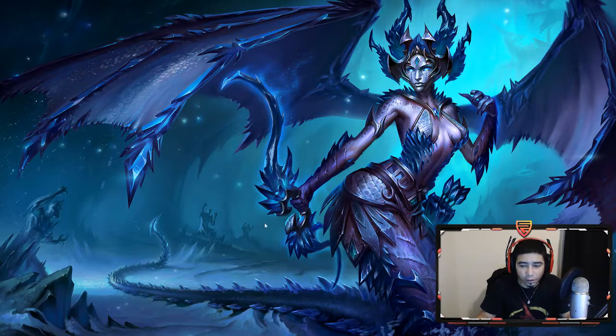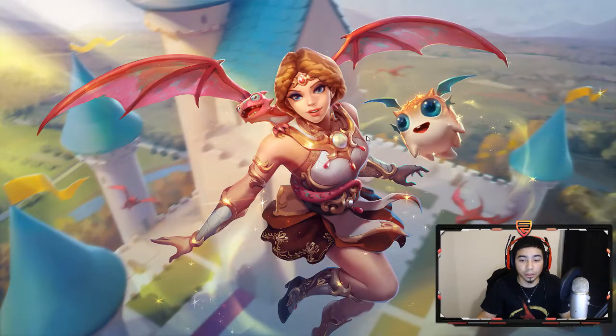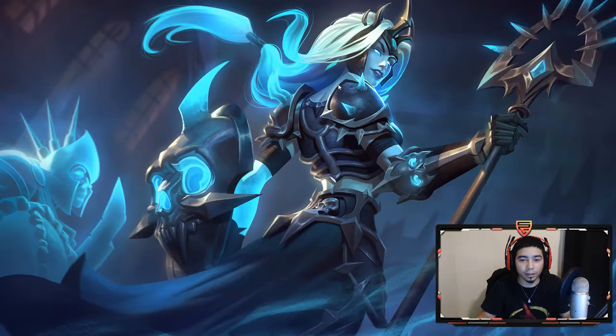Medusa looks very scaly — is it frost? They look frozen, but yeah very dark and frozen-esque. She looks amazing. Then we have Discordia — Dragon Tamer, with little dragons here and there. Don't know how that fits into her character, but I wonder what she shoots out instead of an apple now — probably like a little mini dragon or whatever.